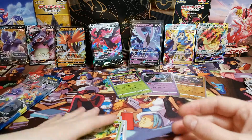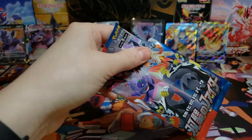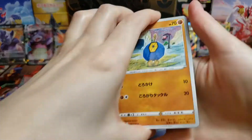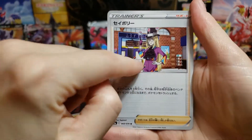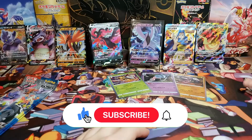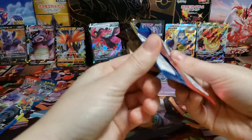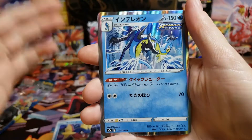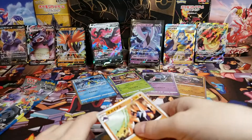Three more packs left. I will be amazed if we get more than what we just did. Now we need three more full art trainers — it's nice that we got a full art. I guess I'll accept the Blaziken now if it comes up. There's another Avery — one of the least desirable cards. Clara is definitely going to be worth a lot; all the female trainer cards always are.